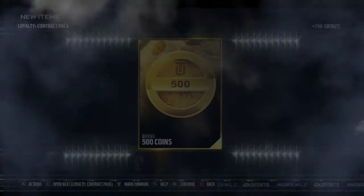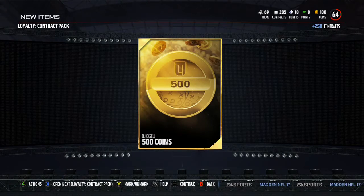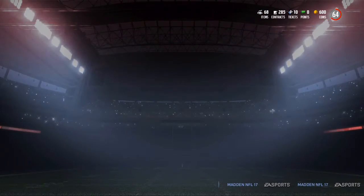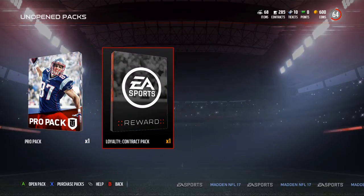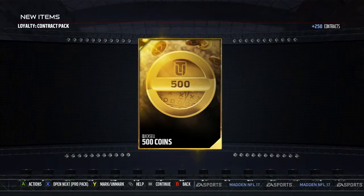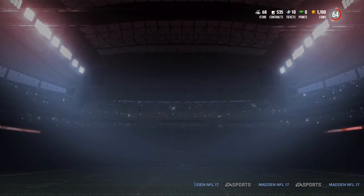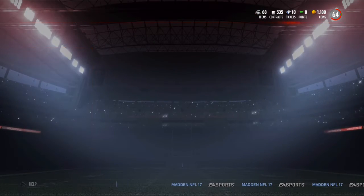You guys are definitely going to see the squad. I think you guys are going to like it — it's a nice beginning squad. I'm also doing an elite player pack that was like $4.99, 500 coins, which was cool. It wasn't too much. Then we got the 14 pro pack right there.